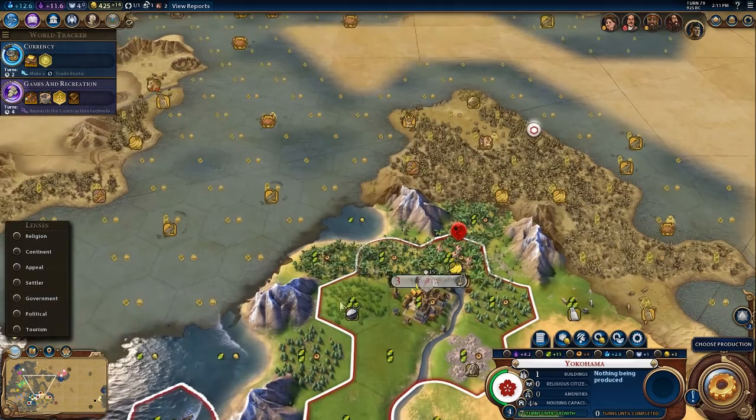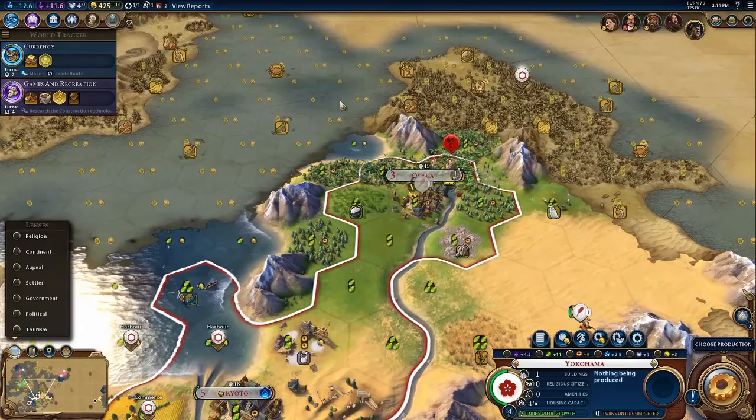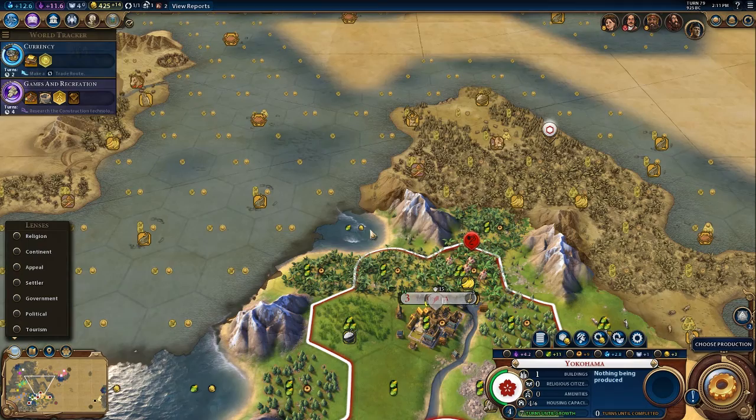Since we're about to pick up currency, I think it's time we started planning out the districts over here. I would like the commercial district to be on the river, but I also want it to be beside the harbour, and I can't have both. Unfortunately, I can't have both. But it's fine — we're going to make some good decisions here, I feel.